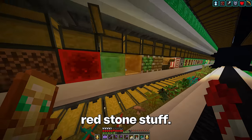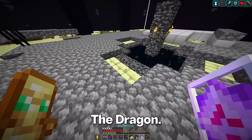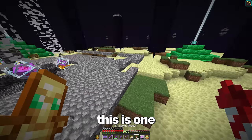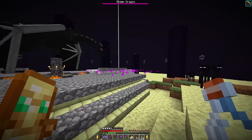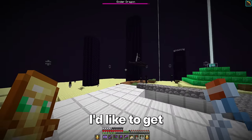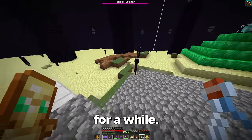Then some redstone stuff. I'd like to collect something called an immortal crystal. Time to respawn the dragon — this is one of the last times we'll ever see this. The dragon just launched its fire. I'd like to get a full shulker of dragon's breath, so we might be here for a while.